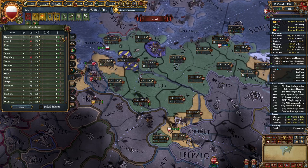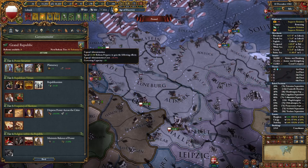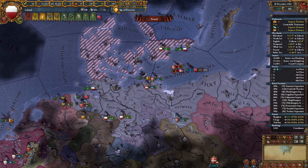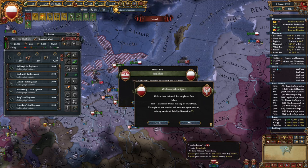I'll spend some reform progress to improve governing capacity. I don't think the coalition will fire at this point. We have good allies, but if I took the peace deal with Denmark right now I think I would be screwed. Colonialism has spawned so I'll need to get that a bit later. With excess diplo power I'll increase my mercantilism — I'll need this for the missions, specifically 40% for one of them.